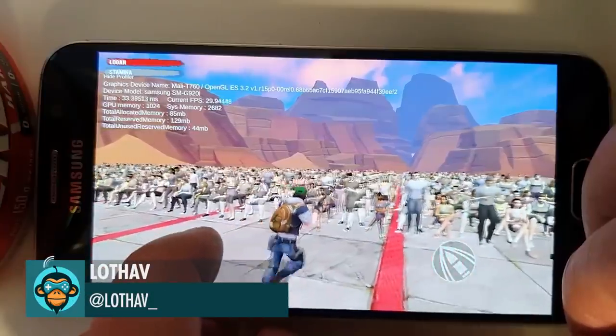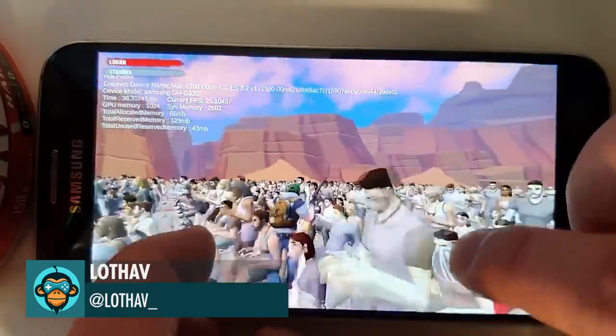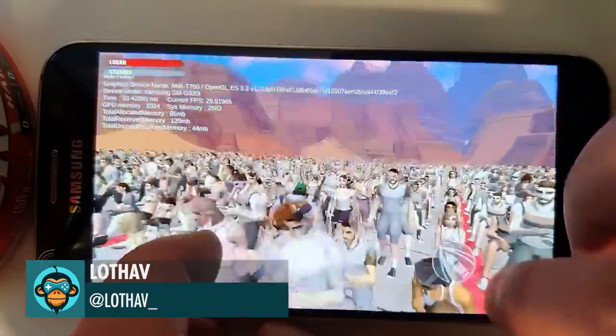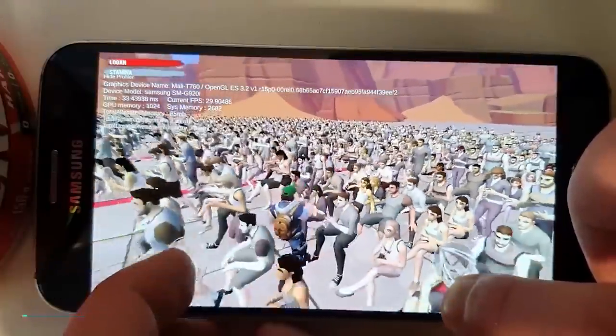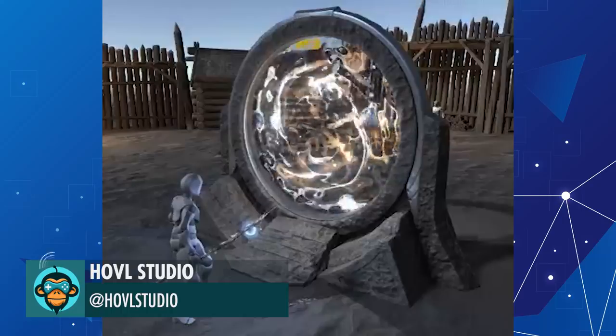2,000 animated instances running smoothly on a Samsung S6 by Lothov. New portal effect by Hovel Studios.